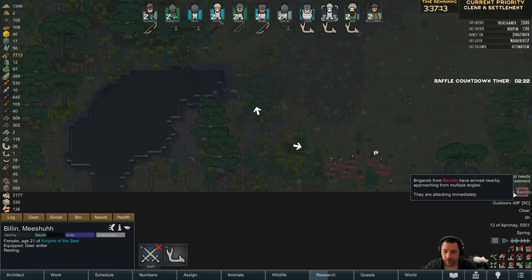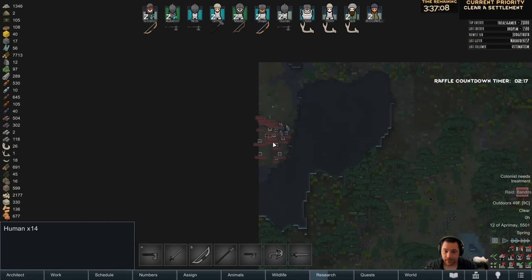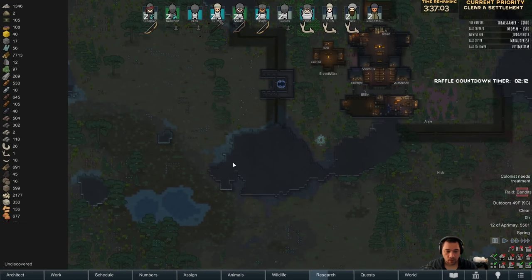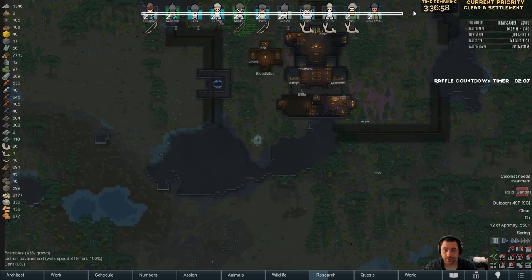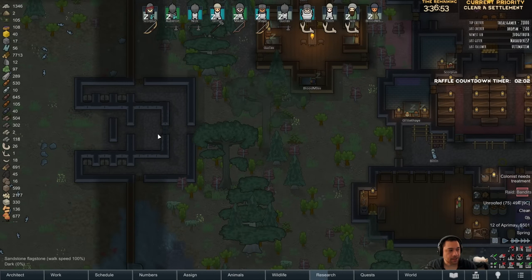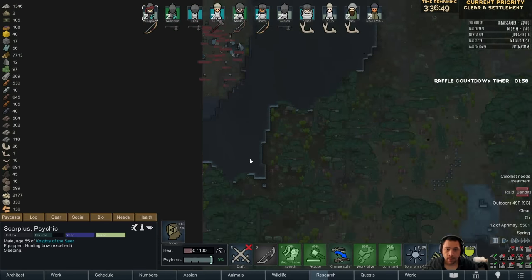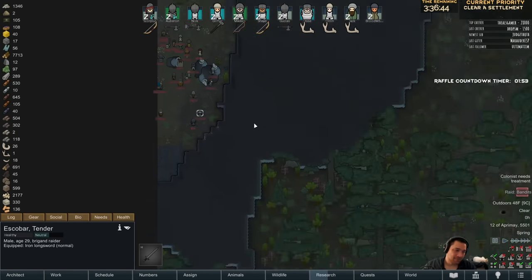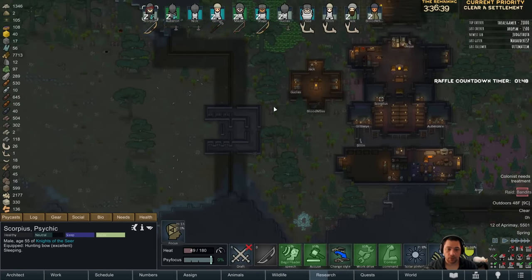Oh, I'm getting attacked. Bandit raid. Oh, there's a lot of them too. There are 47 of them. And there are 11 of me. Sadly, I'm going to destroy the skip gate. It was just going to get destroyed by them anyway. I think what I'm going to do is cherry pick from the survivors of this raid for recruits.